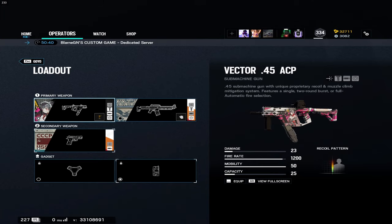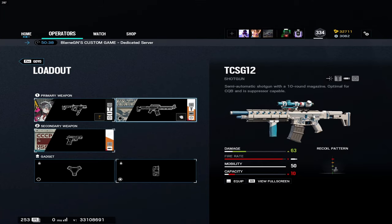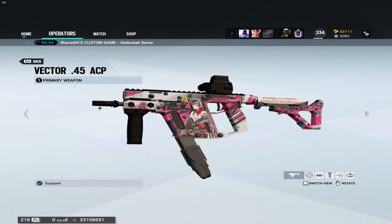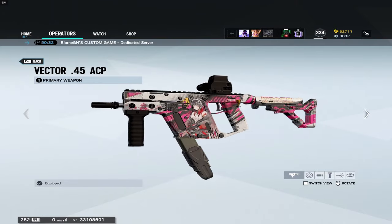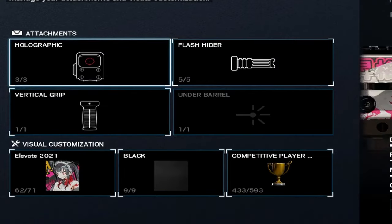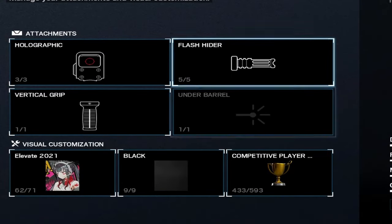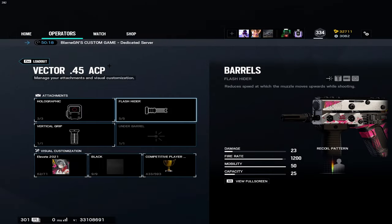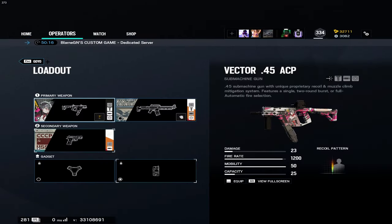I do recommend the Vector on Goyo - you're not going to see many people running the TCSG. For attachments: hollow point, flash hider, vertical grip. This is the meta - I will preach this every time. Hollow, vert, flash - you need to run it.